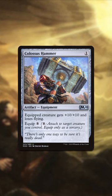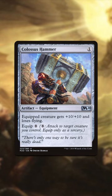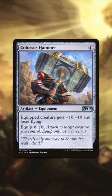For one generic mana, we get an artifact equipment with an equip cost of 8. It gives the equipped creature +10/+10 and it loses flying.